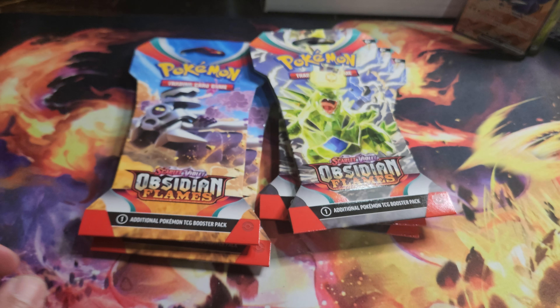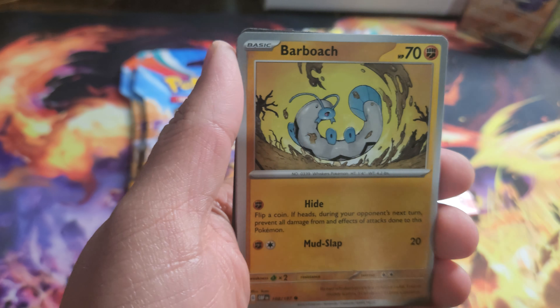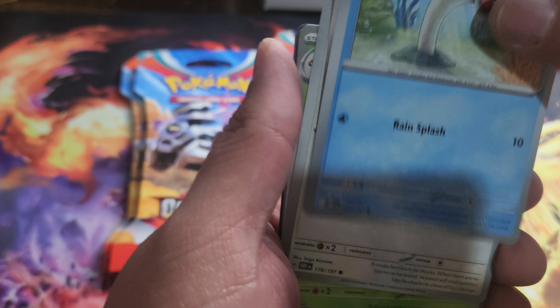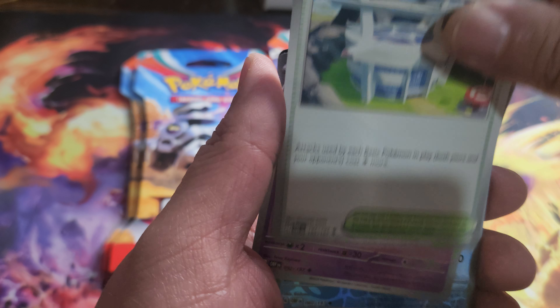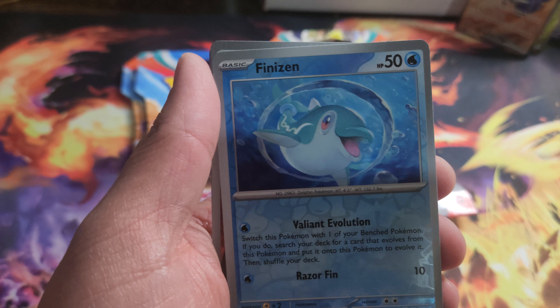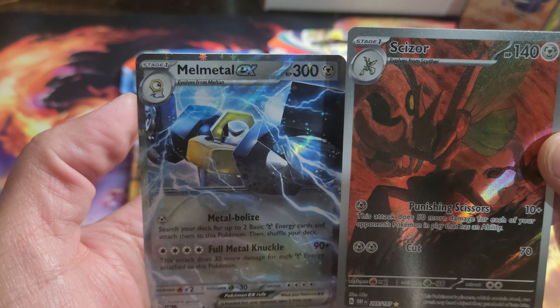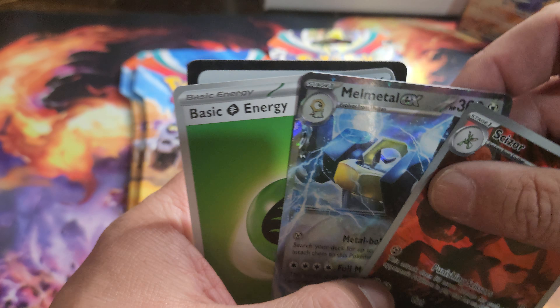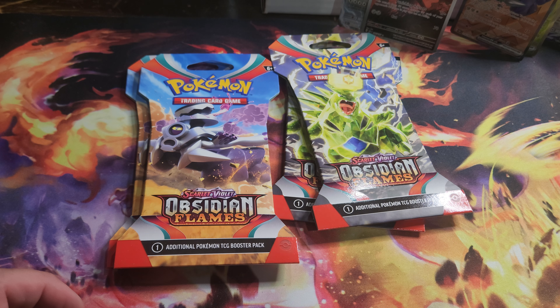So we got five boosters left, let's see what we can get. First card there: Barboach, Wigglytuff, Snorlax, Lunatone, Klang, Scizor — nice! Melmetal EX there, cool. We got two hits in that pack too, nice.